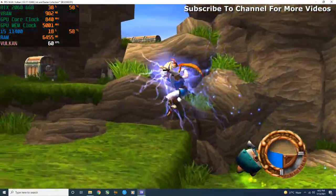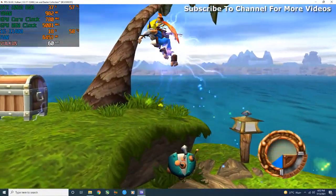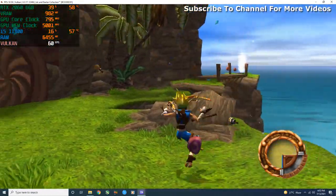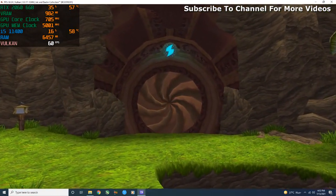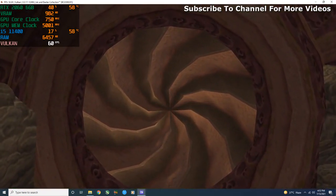Notice how each Blue Eco cluster you pick up increases the time you can use its power. This is a precursor door — it can only be opened by approaching the door while channeling Blue Eco through your body.